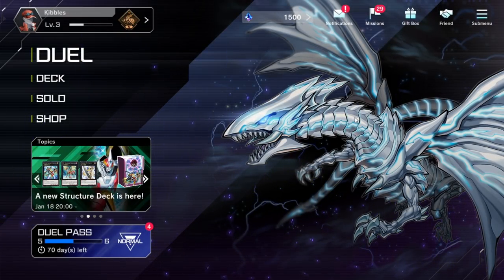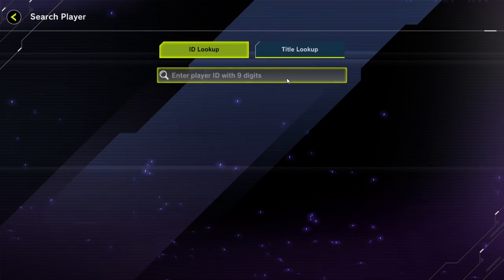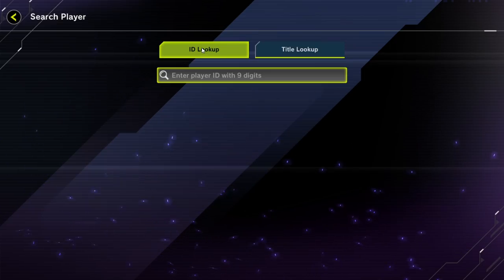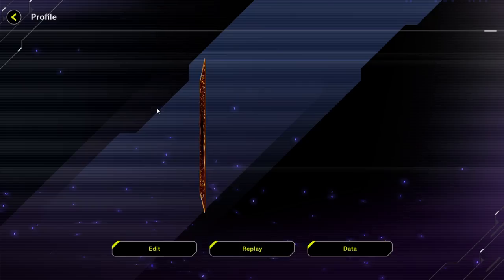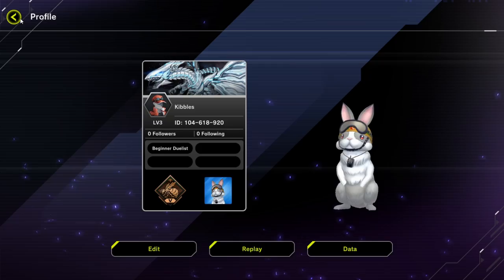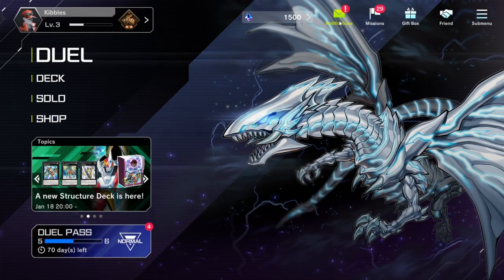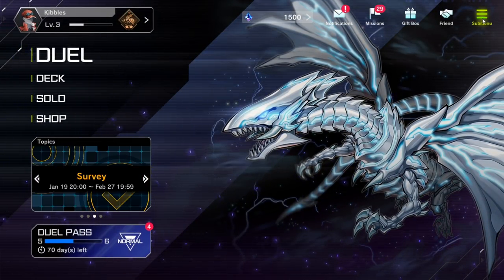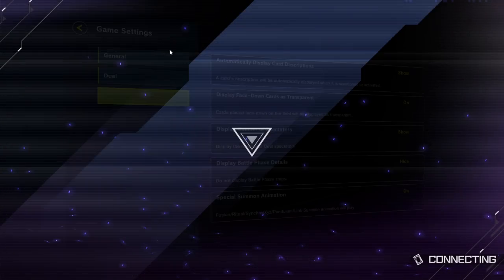If you have friends in this game, click 'Friend' up here. You can add someone by entering their player ID. There's a following and followers system, almost like Twitter. To find your own player ID, click the thing at the top left and it shows your ID right there — that's what you give to friends so they can follow you. Notifications are right here too. There's also a submenu with settings, dual settings, replays, and different things like that.